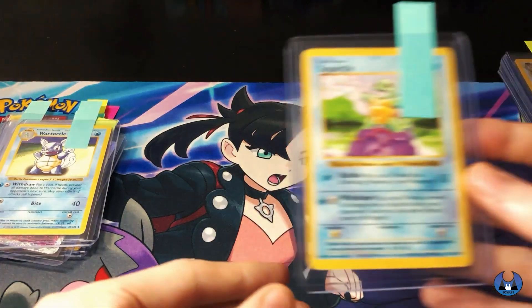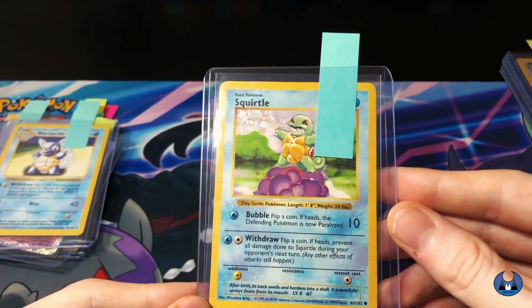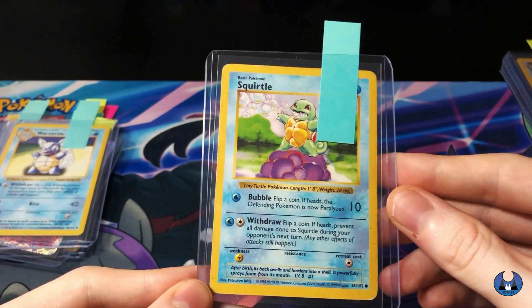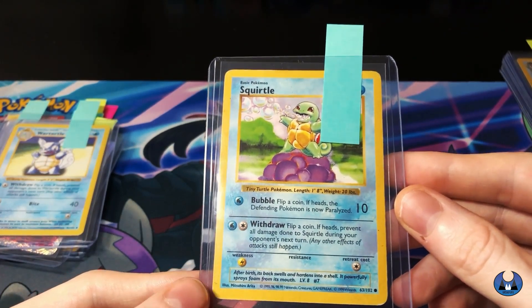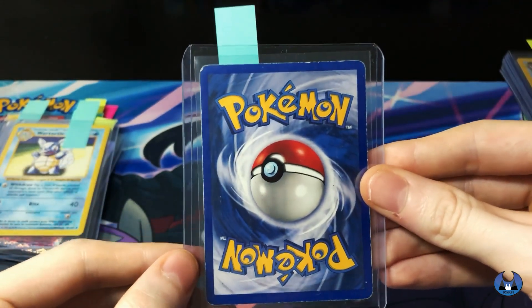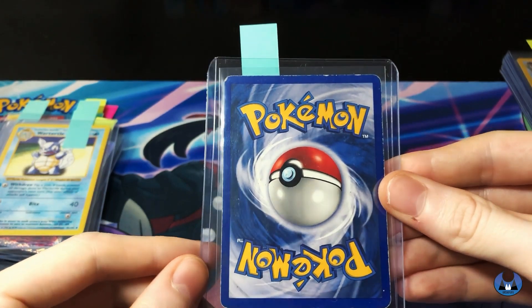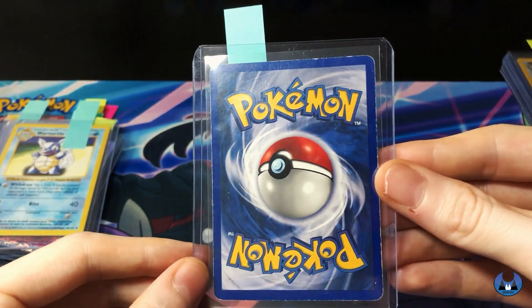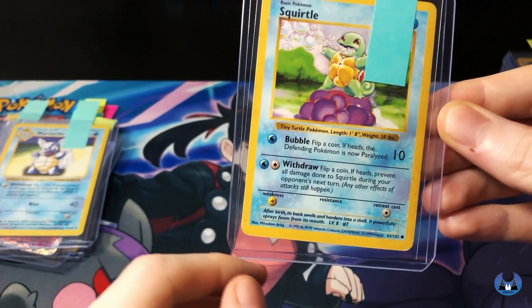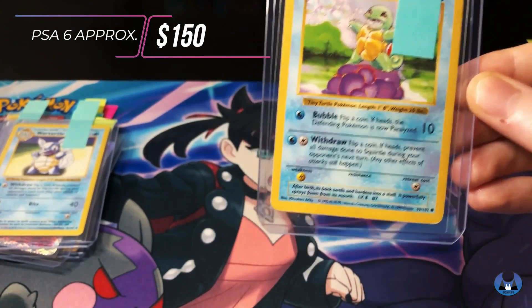It's crazy how some of these cards are still in such good condition from when you were kids, still in that binder. You gotta think, a lot of kids grew up playing with these cards and took them to school, so to still have them in pretty good condition I was really lucky. I even had some stolen from me as a kid. And then this shadowless Squirtle - it's not in the best condition, there's whitening on the top and bottom, but still we're thinking maybe a PSA 6. It is shadowless, and hopefully around $150.